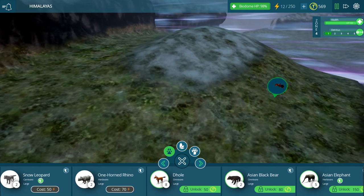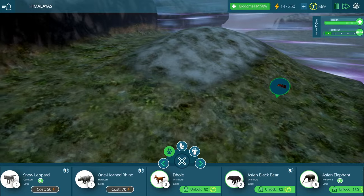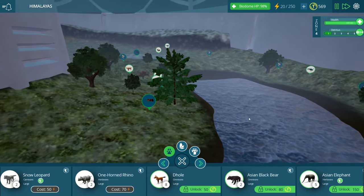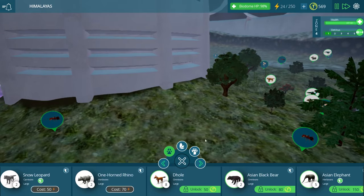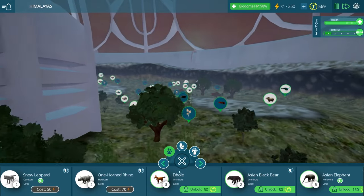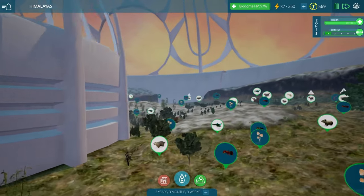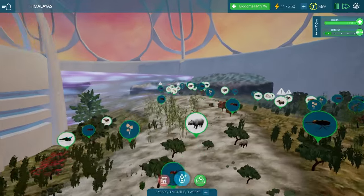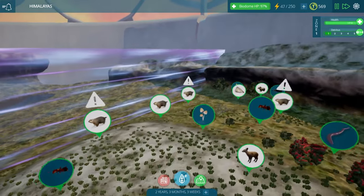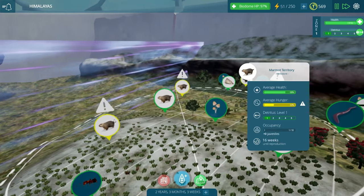So what do you think we should actually put over here after we finish this place? I'm trying to figure out if maybe we should go with the black bear or the Asian elephant. The doles might be interesting to place over in zone 1 actually, closer to the edge between zone 1 and 5, to see how they interact with all of those herbivores we have over there. I think that's probably our most jam-packed section of the entire biome, so that would be a pretty good place to put a pack of doles - they would have plenty to eat.